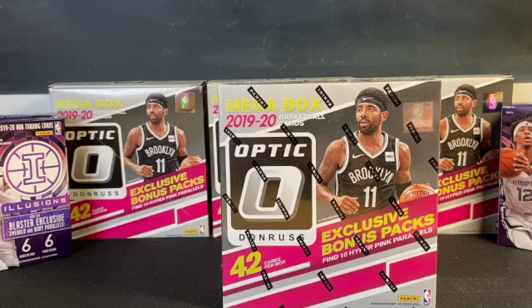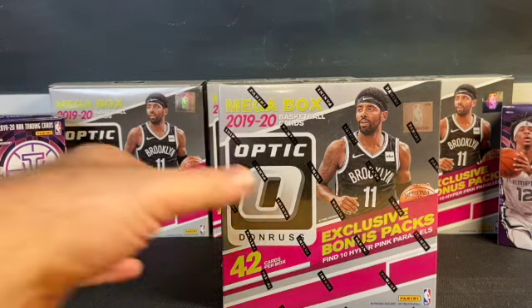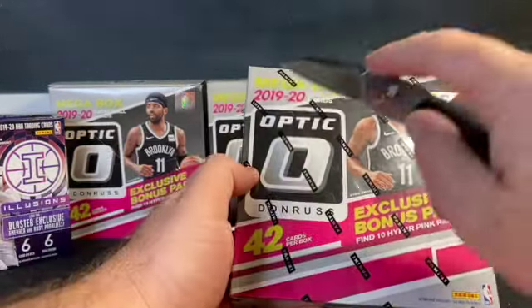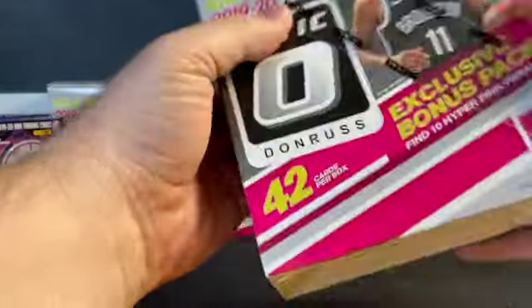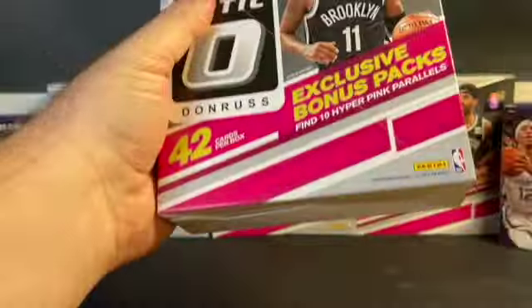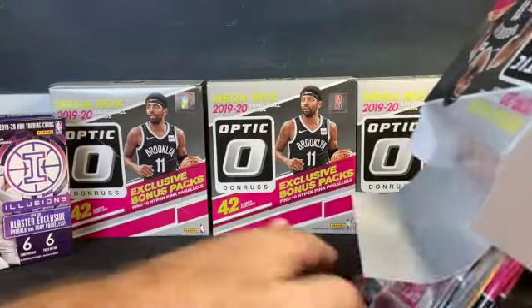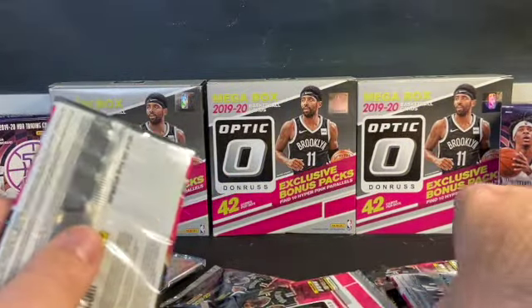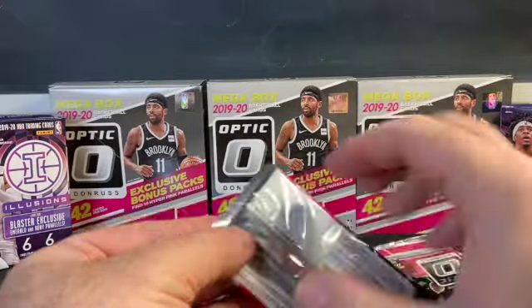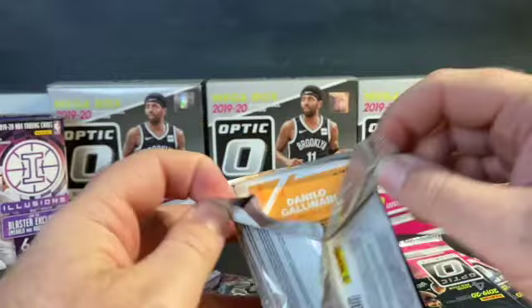Welcome back — that was a fun show. It's a smaller show, but there are really good deals to be found. Make sure you check out my next video in a couple days where I'll reveal what I purchased. I do feel I did pretty well and found some steals. Now let's go ahead and get opening this box — the 2019-2020 Optic mega box. It has the pink hyper parallel cards inside. You get two packs of five of those, so 10 packs total. There are about 42 cards in this box: 32 base and 10 pink parallels.